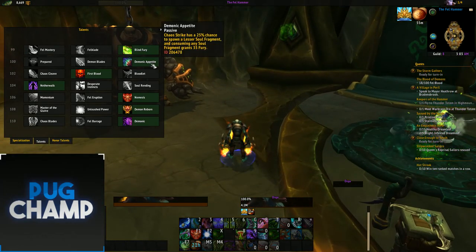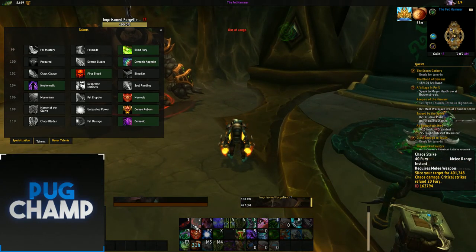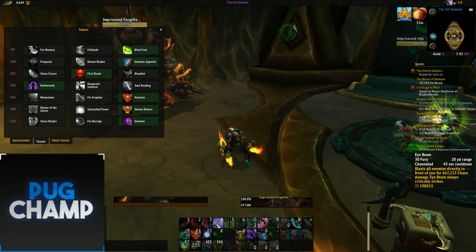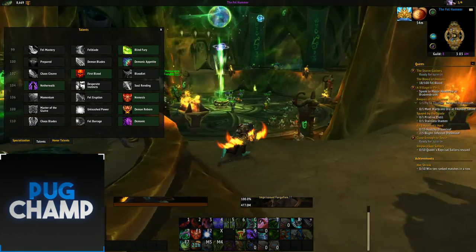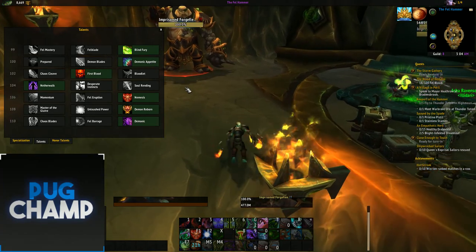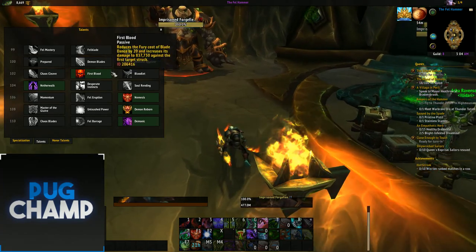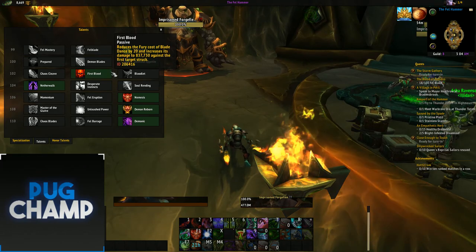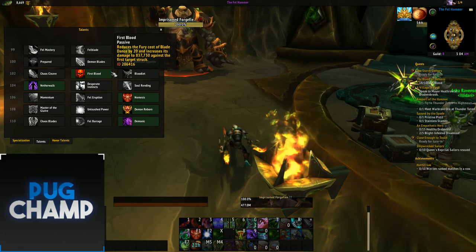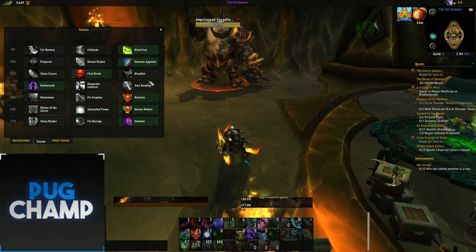Next, what you want to take is Demonic Appetite, due to the fact you're going to be spamming Chaos Strike literally all the time if Blade Dance and Eye Beam are on cooldown or if Fury of Illidari is on cooldown. This is really, really good - you're going to get the full use out of it. Next you want to take First Blood - it reduces the fury cost of Blade Dance by 20 and increases its damage to the first target struck, so it's really good for single target.